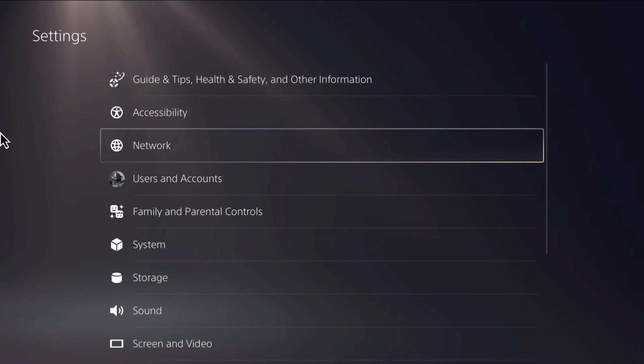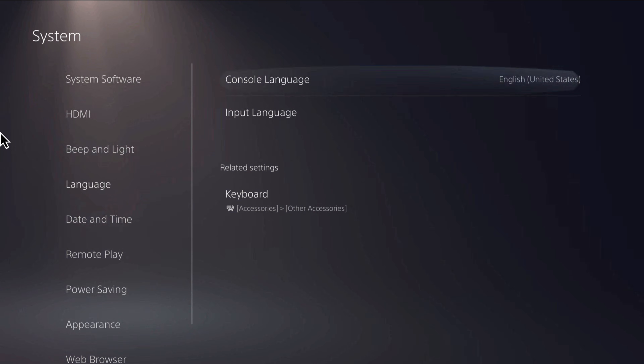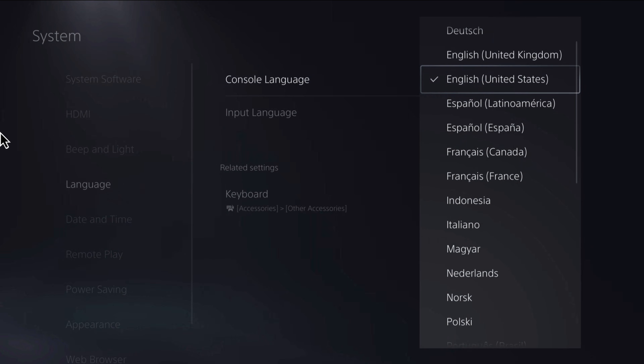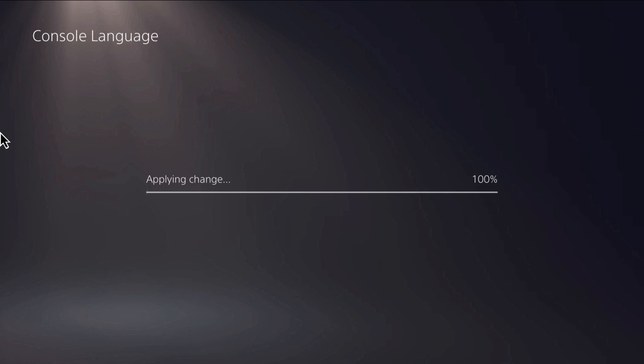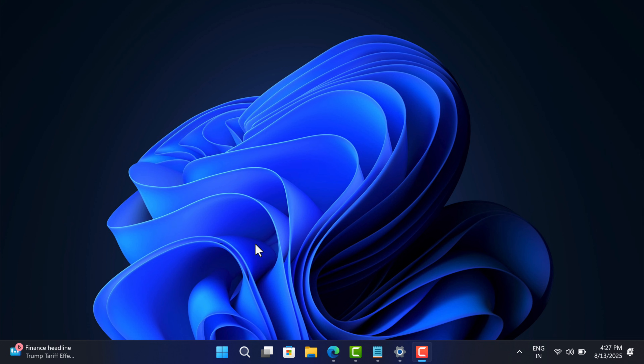Go to Settings, then System, then Language. On the right side, change the console language to English US. Once the changes are applied, relaunch the game and check if you are able to get rid of the error.